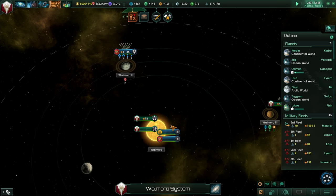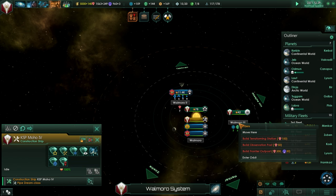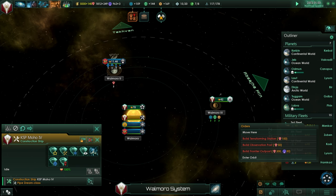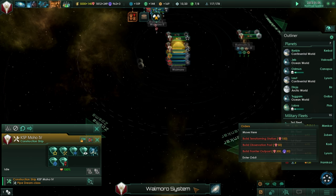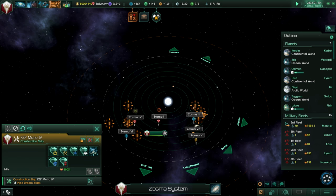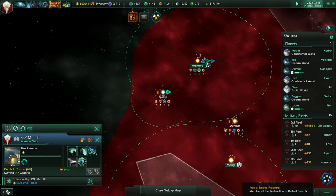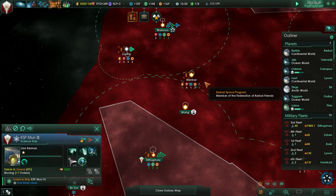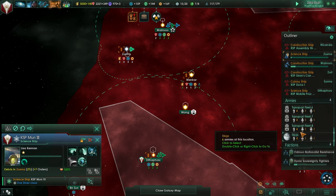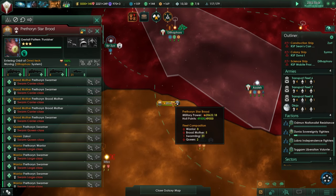We have built our Frontier Outpost at Walmoru. We already had a science station there, but we need to extend our influence so we can build other stuff. We don't have stations here, so let's do that. Where are our other Constructor Fleets?